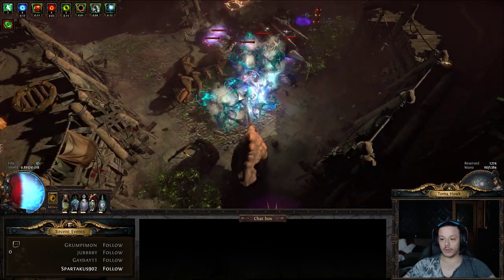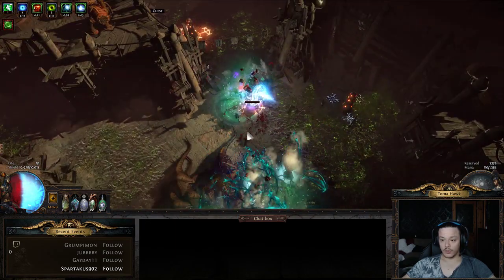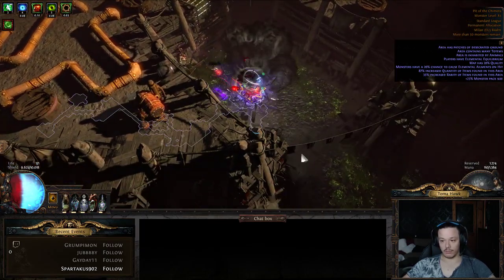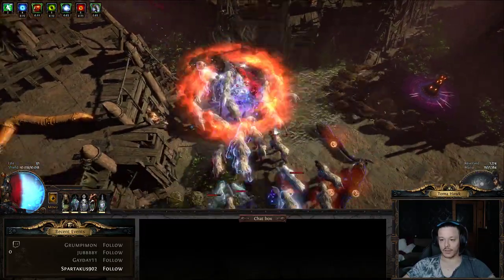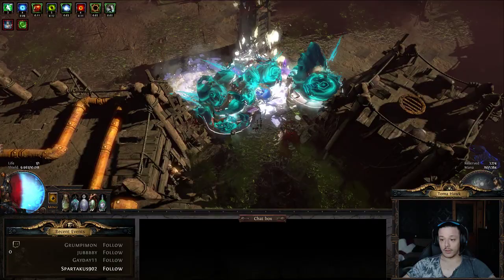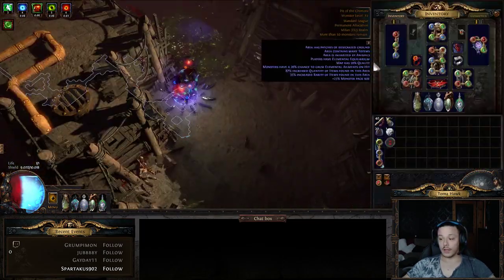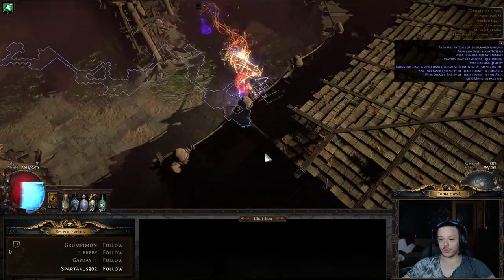What I really like about this build is the stacking of defensive mechanics. I focus on energy shield and evasion on my gear, which gives me a chance to evade attacks. I also focus on block chance — I'm using Rumi's Concoction flask and Reckoning with Crit Strike to trigger Tempest Shield, which also gives additional block chance.